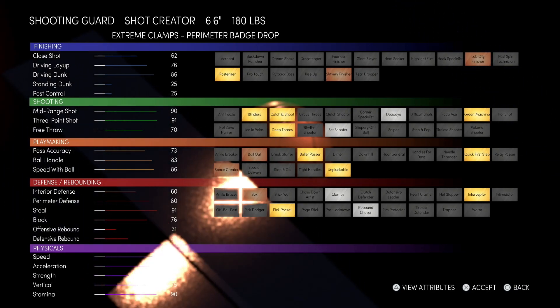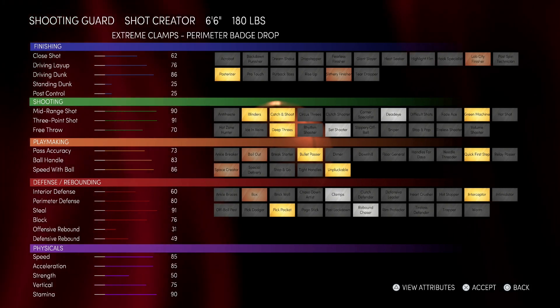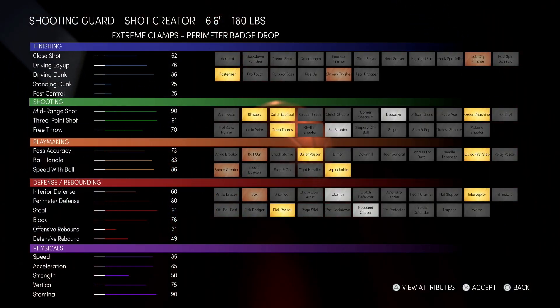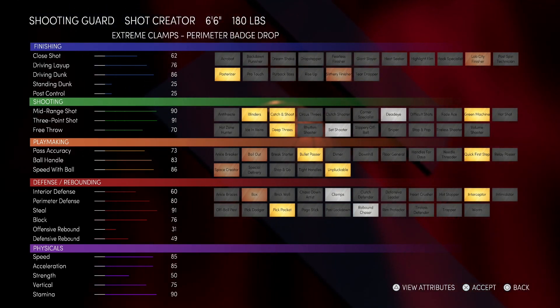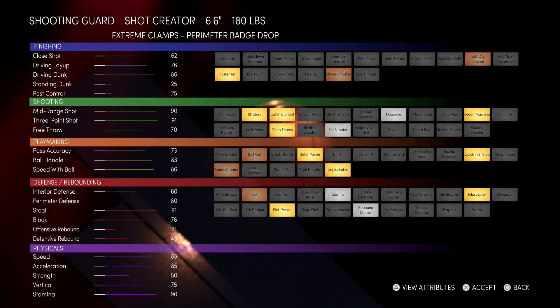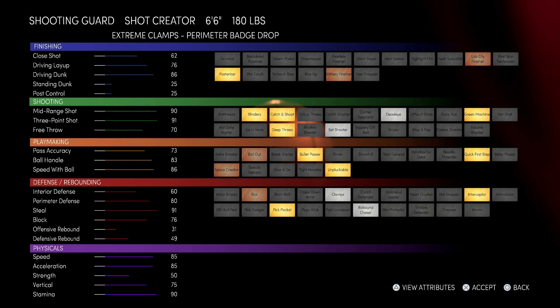Last but not least, we got the shot creator lock. This build has so much potential — it's just barely off. If you just gave it Hall of Fame deep threes, this would be the build everybody needs. I would use it 100% — I'm guarding up top, Sav's guarding corner. The shooting is crazy, the ball handle is still pretty crazy. The passing is just as fun as the scoring machine. This build also has bailout, which is interesting because the pure sharp scoring machine doesn't even get bailout. Every other build gets bailout, but that build doesn't.